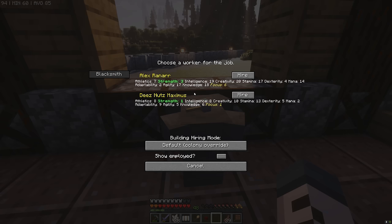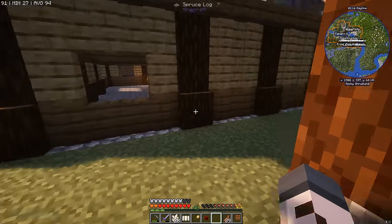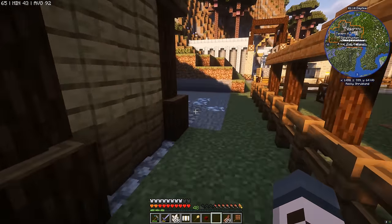So who are we going to recruit? We've got two options: Alex or Deez Nuts. And it looks like Alex is slightly better for the blacksmith. But Alex has way better stats in general. So before we hire a blacksmith, let's go over and see what a smelter requires for their stats.